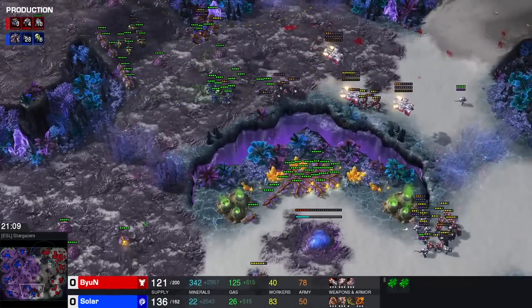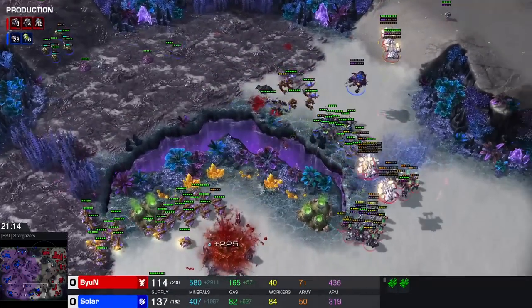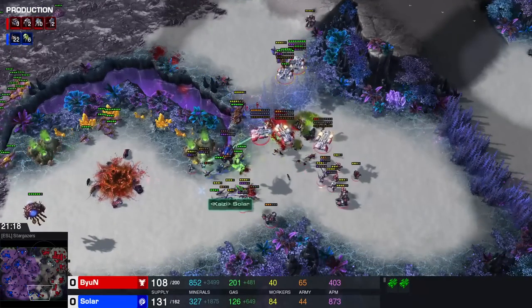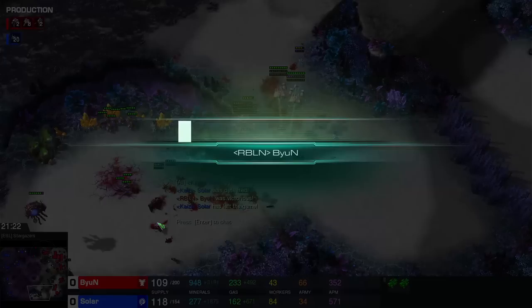Banelings moving in will not get the connections they need as Beyond stims forward and continues pushing on. More Medivacs should arrive relatively soon and will be capable of healing up this army to a decent amount of health. More Banelings are in production. Drones are long distance mining. Solar is running out of money though. Here we go with the connections of the Banelings and the Lings. Mutas are just kind of hanging around. We see cloak being used. GG gets called - Beyond wins this game here on Stargazer.